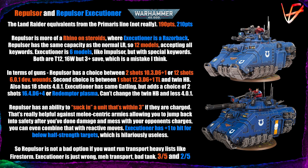The second choice for the Repulsor is between a one-shot, Strength 12, 3D6+1 twin-linked gun — like a twin-linked lascannon — and a twin heavy bolter. You also get a ton of Strength 4, AP-0, damage 1 shots. The Executioner has the same 12-shot, Strength 6, AP-0, Devastating Wounds gatling cannon and a choice of two big guns: Strength 16, AP-4, D6+4 damage, or a Redemptor Dreadnought plasma at Strength 9, damage 3D6+1 on overcharge.